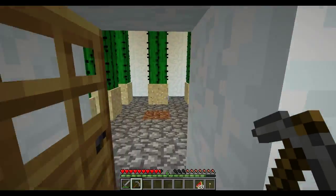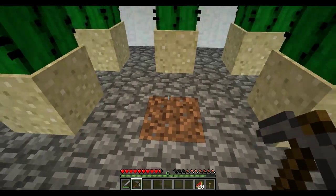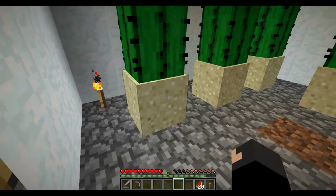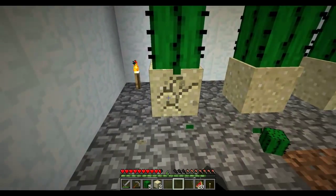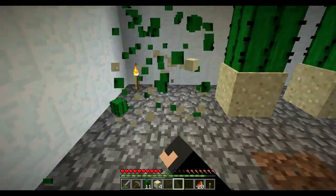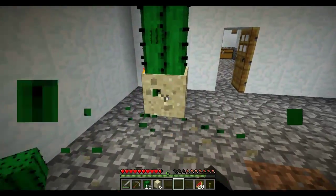In here I've kept the dirt block for now, but I've actually started growing the cactus. All I do is just punch that for now - nothing major. And that way I'll just get cactus.